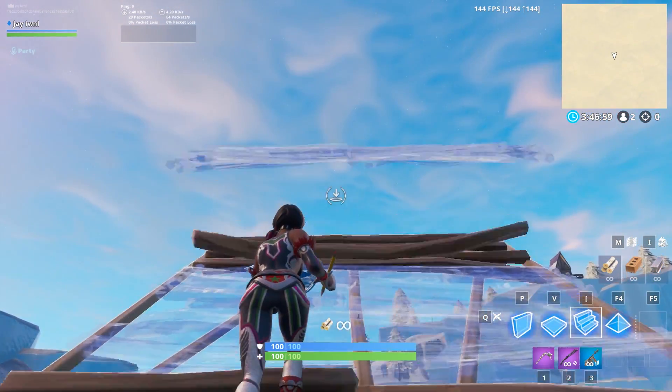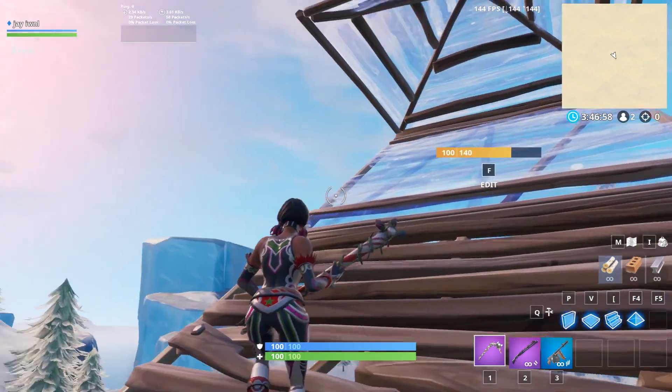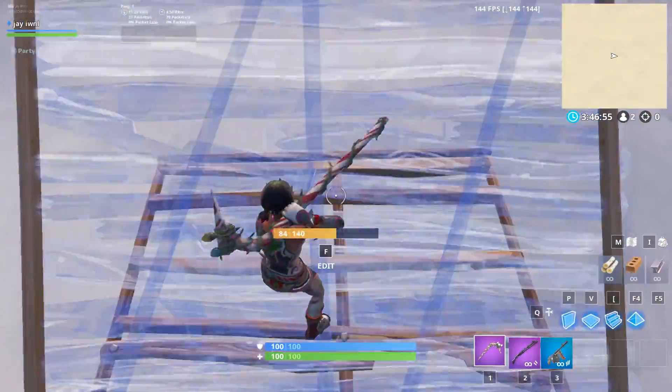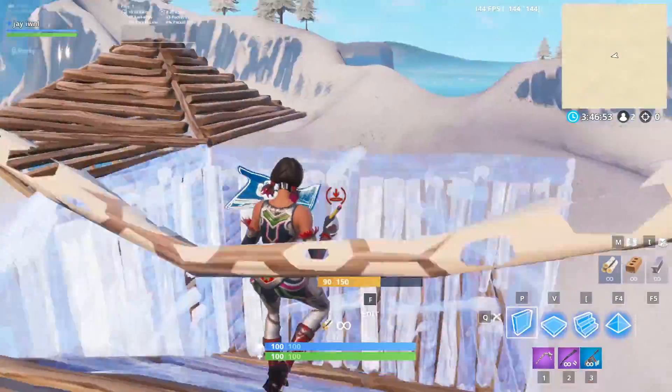This will distract your opponent and bait them into thinking that you'll be running towards them. Jump to the side of your ramp, placing a floor and a ramp to catch yourself, and finish with a 180 degree turn.